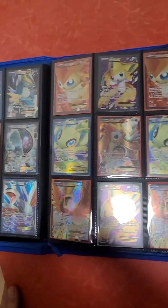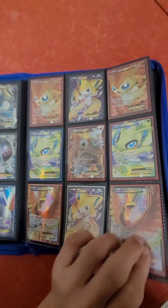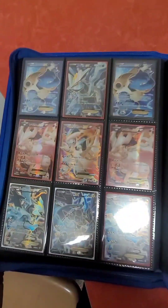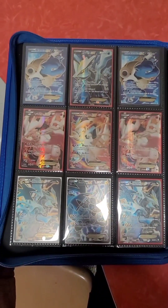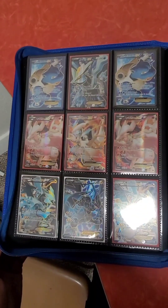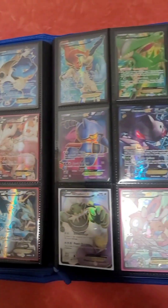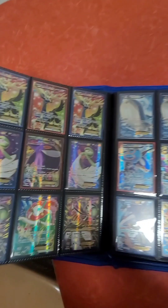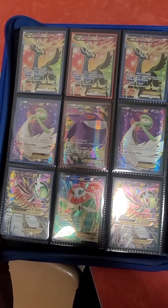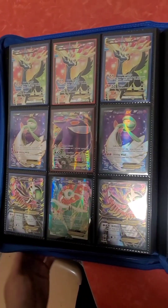Rayquaza — or Rayquaza, depending on how you like to say it. Entei and then Ho-Oh. Who is Team White Kyurem and who is Team Black Kyurem? Some Keldeos.